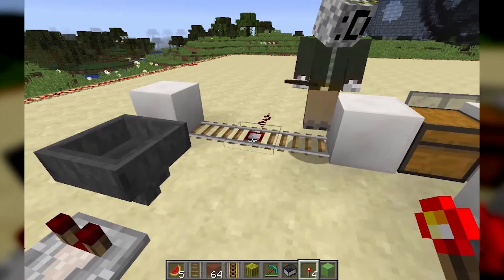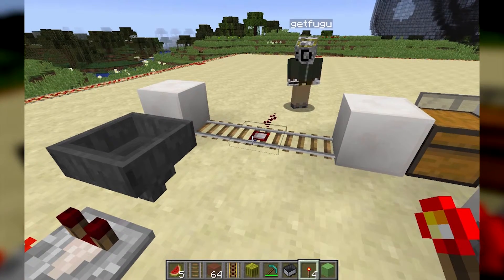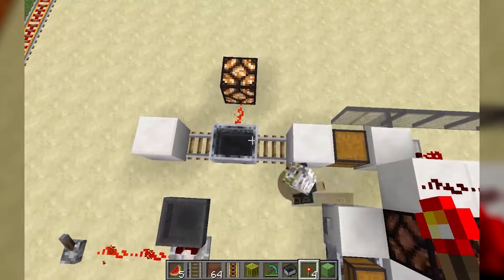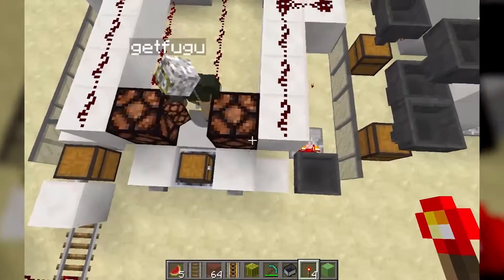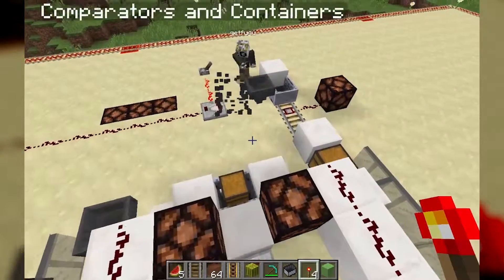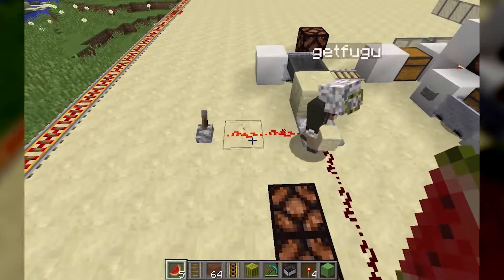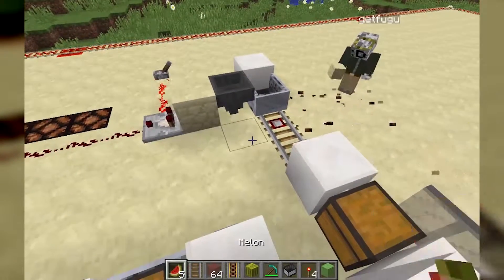Without a comparator, the detector rail just detects whether or not there's a cart on it — even a normal minecart triggers it. Comparators can also detect through one block as long as they're facing the right way. So I can have a hopper here with a comparator facing it through a block, and if I put a stack in the hopper we get an output of 3 because it filled up a fifth. Detector rails are really only used in loading and unloading systems and complicated minecart train stations.